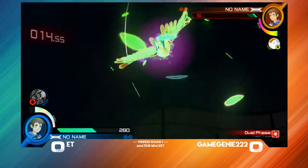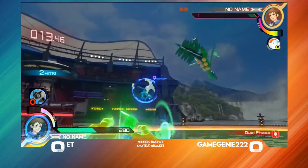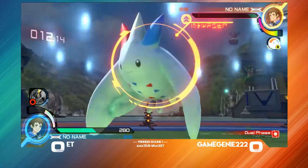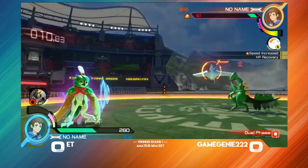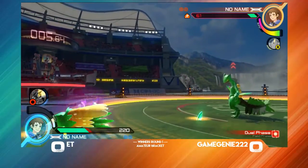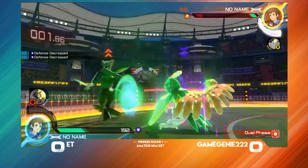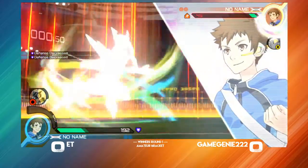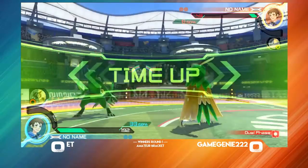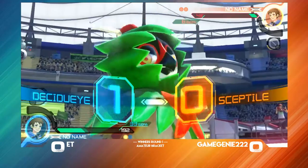Bringing out Frogadier, putting on the pressure. Is that going to catch the jump? I don't think it is. But Safety Frog coming in clutch. The whole Giga Drain is going to work out there. Game Genie only has a few seconds to get some damage in here — would have worked, but it was just a little early. I think that's going to be it. Yep, that's going to be it for ET.